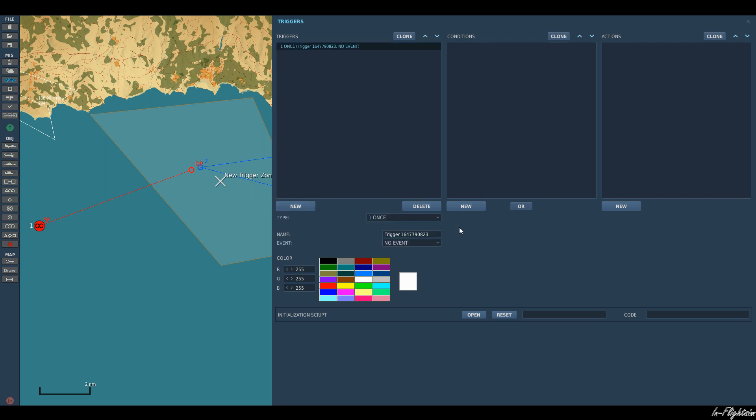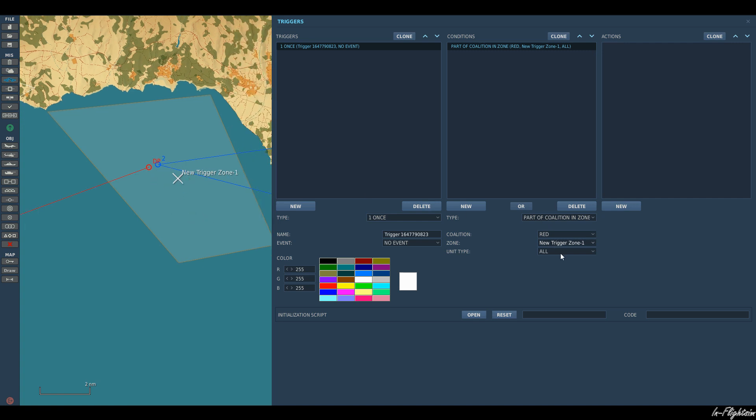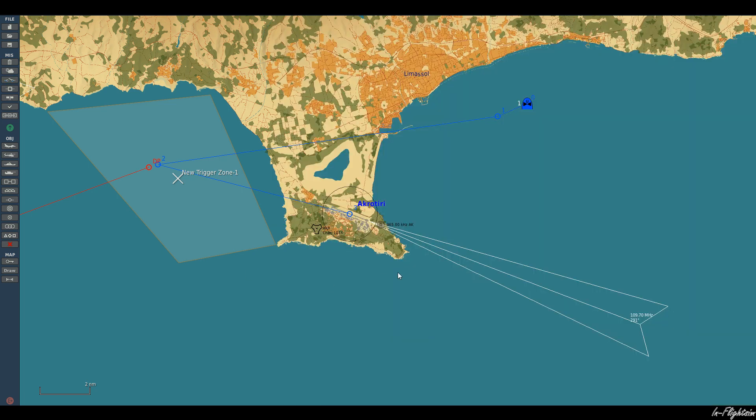We'll click a new trigger — not bothered about the name. For the condition, I'm just going to go for Part of a Coalition in a Zone. This could be any red coalition — I've got red selected in the zone. We've only got one trigger zone, so it's New Trigger Zone 1, any type of asset in there. And for the action, I'm going to set AI Task Set — my helicopter, which is Rotary 1 — to switch to waypoint 3 from its current position. And it's as simple as that.